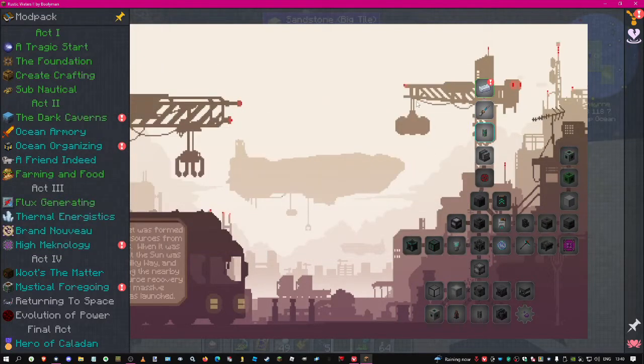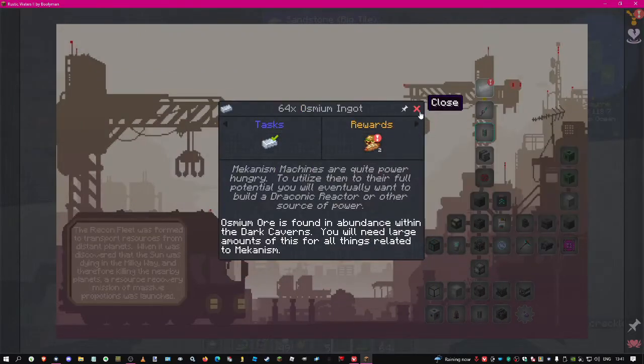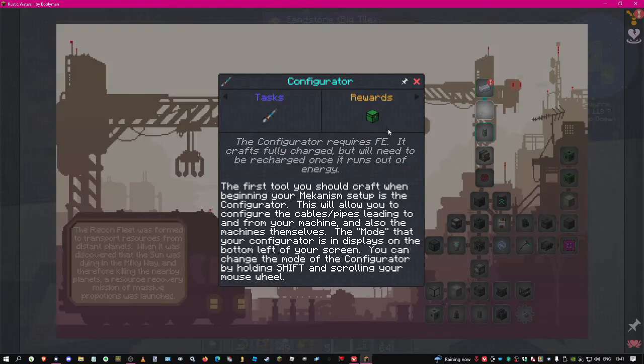Once we get Mekanism machines we can clear up upstairs and get rid of some of the thermal machines. We need 40 to 64 osmium ingots. They're quite power hungry, so you'd eventually want to build a draconic reactor or other source of power. Next we have to make a configurator. The first thing to use when beginning your Mekanism setup is the configurator — this allows you to configure pipes and cables leading to and from machines. The mode your configurator is in displays on the bottom left of your screen and you can change mode by holding shift and your mouse wheel.